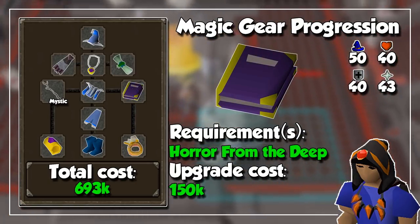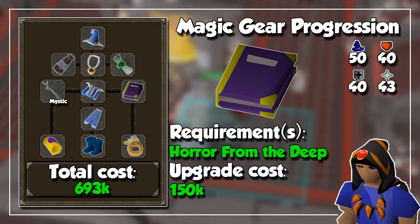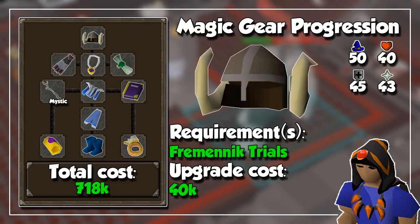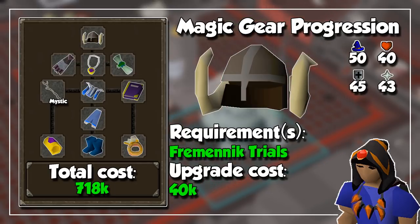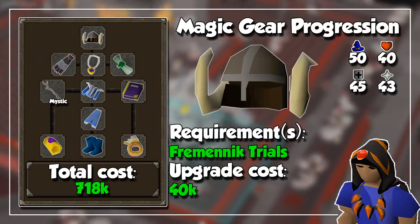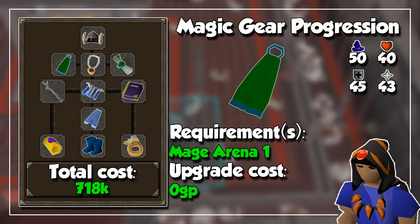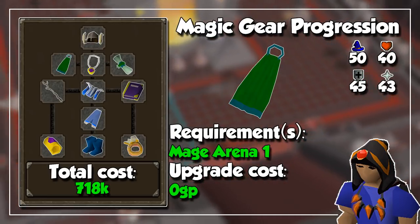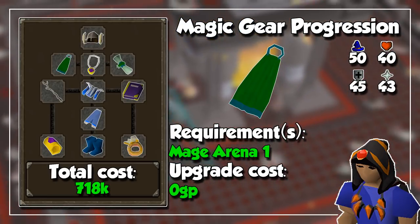You should then do the Horror from the Deep quest and buy Ancient Pages in order to obtain the Book of Darkness, which is a great shield slot item in terms of offensive magic stats. And since we are in the mood for quests, if you don't have the Fremennik Trials completed, you could aim for that quest as well as getting level 45 defense to wear a Farseer Helmet. Your gear will then be good enough to do Mage Arena 1 for one of the three God Capes available, which are pretty much second best in slot for the cape item.